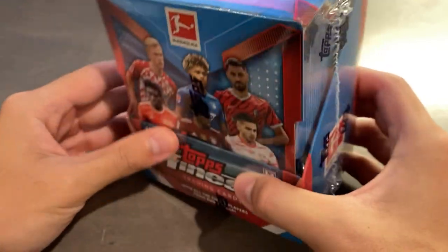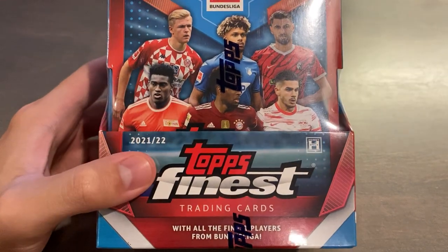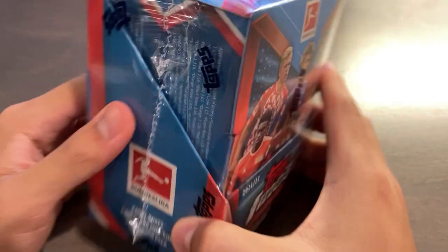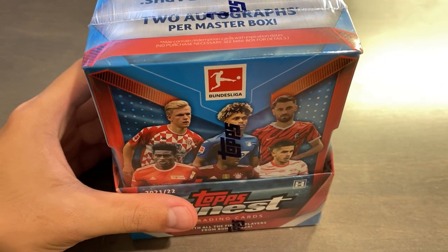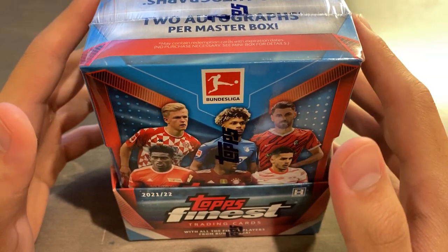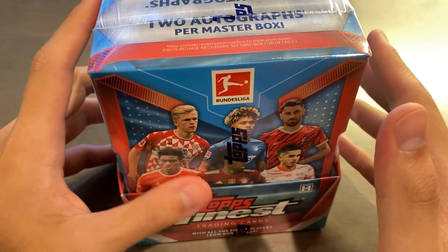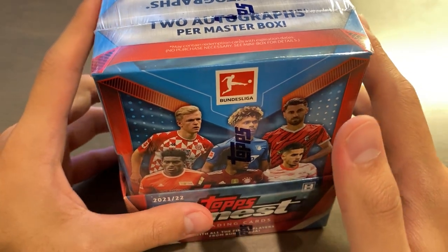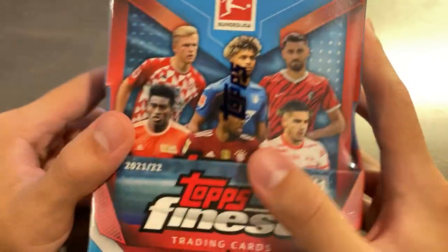You get two autographs per master box. In this master box you have two mini boxes, each with five cards per pack and six packs per box. On average we've seen about 10 numbered cards per master box from other people's breaks, because you have a crazy number of parallels. You have refractors, yellows out of 350, yellow waves out of 350, pink wave out of 300, purple and purple wave both out of 250, black and black waves, blue wave out of 150, green and green wave out of 99, gold out of 50, orange out of 25, red out of five, and superfractor one-of-ones.